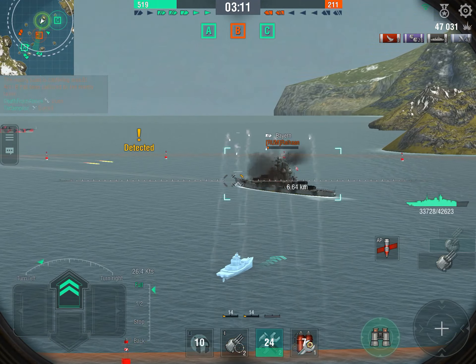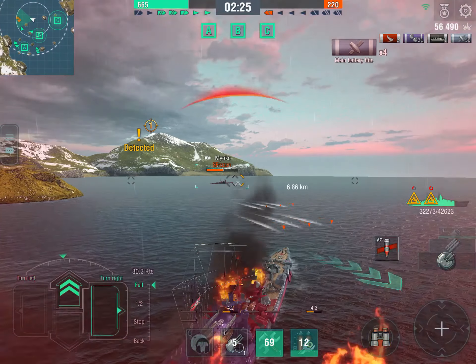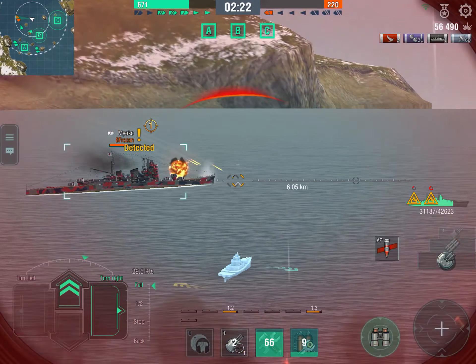Now we catch up with the Bayern — second kill of the game. What's left is a lonely Myoko cruiser. These two ships are absolutely deadly against cruisers — same story, get as close as possible, but be a little bit careful because Japanese cruisers have excellent torpedoes that can take half your life in one salvo. We use precise aiming, put a couple of shells into him. He's probably fired torpedoes, so I turn towards him to dodge them — they go right in front of me, no problem. I hit him with main guns and secondaries to finish the game.